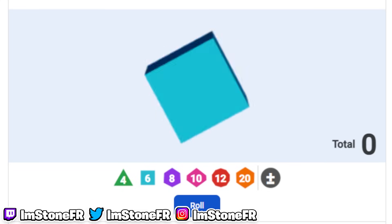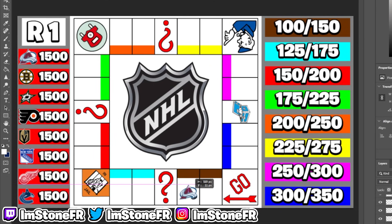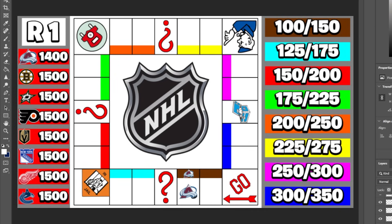With the very first roll for the Colorado Avalanche, they land on number two, moving two spots. They're taking a brown space, costing them $100. That's $100 down the drain for Colorado, but they're buying property, so they're making smart moves.